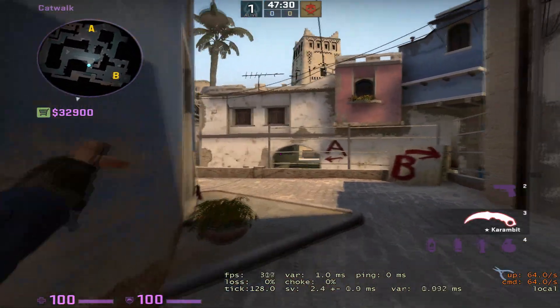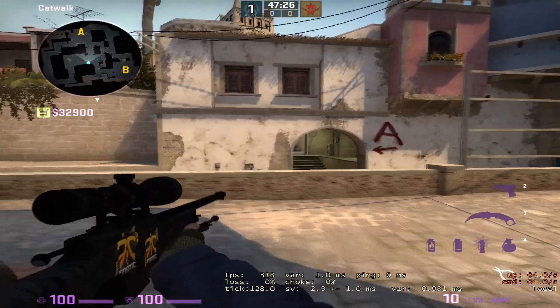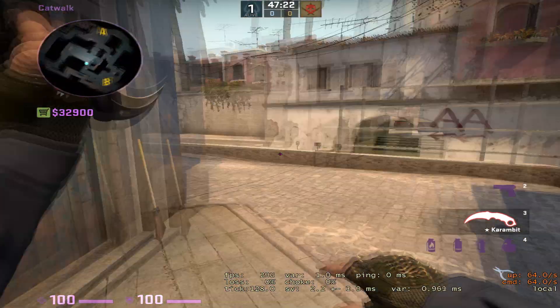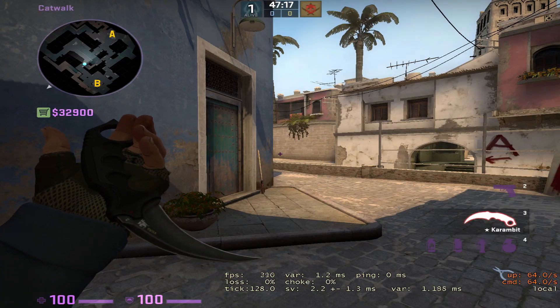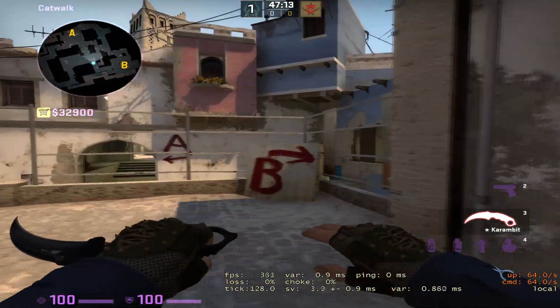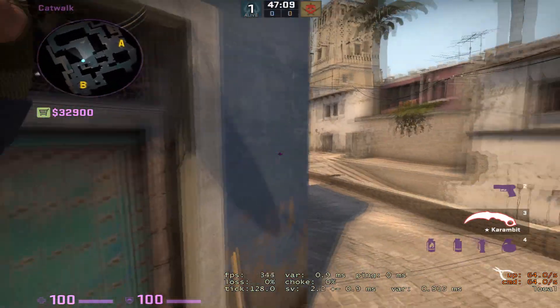They're not going to worry about cat until they cross this threshold — up until then, they're going to be worried about connector. Cat player, pretty simple: you're just playing for your teammates and not making plays yourself. None of these positions should really be making plays by themselves — they shouldn't be solo wide-swinging. There's no reason to do that. You want the T's to walk into your crosshair and maintain control.